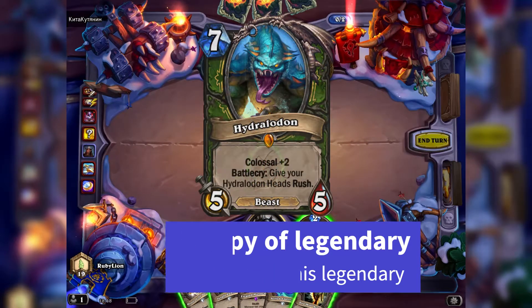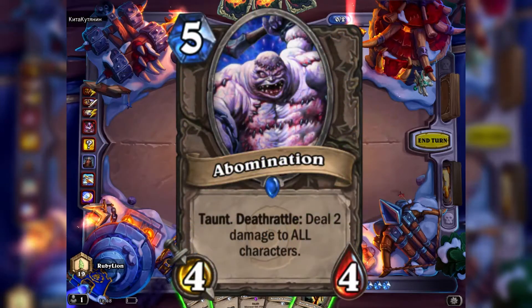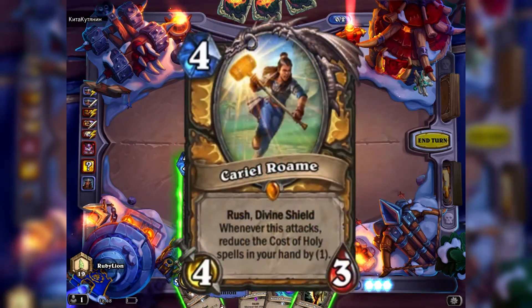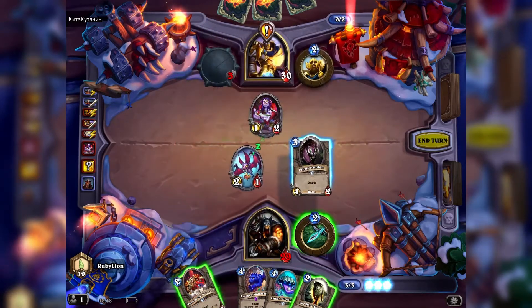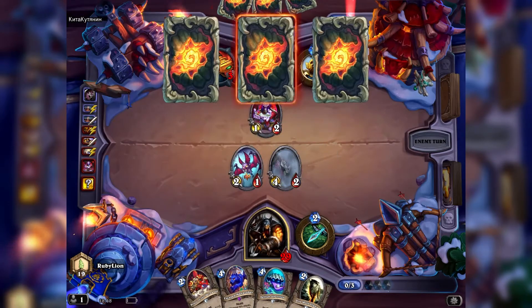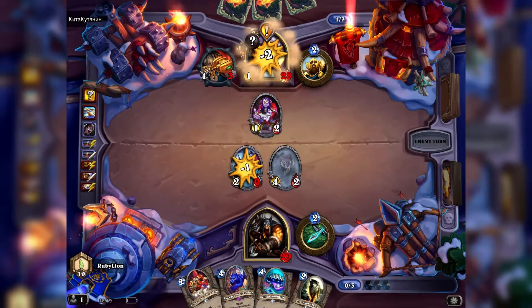All monsters can attack directly unless there is a monster on the field that forces other monsters to attack it, and monsters cannot attack the turn they are summoned unless they have the rush ability. Monsters can only be in attack position, lose health after being damaged, and get destroyed once their health reaches zero. Every character has a skill they can use by paying mana, and every character has a character-specific card pool.